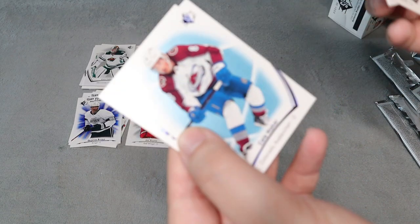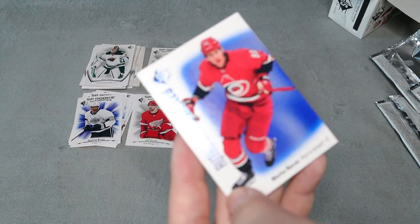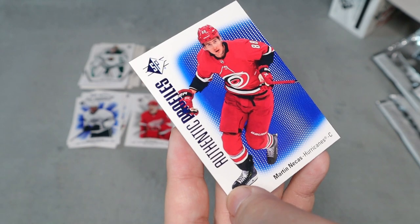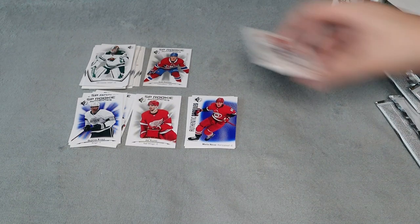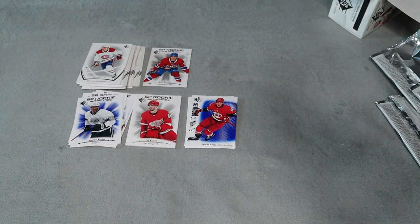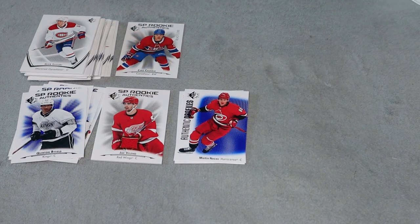Final pack here. We did get a Cole Makar blue base. And we did get an Authentic Profiles for Martin Neckas. So we got two profiles, one jersey card, one rookie numbered card, and then a few other rookies as well, including Quinton Byfield — who I'm extremely happy about getting. I think that is a really nice rookie to add to my collection. First overall look at this product: I'm going to hunt for a complete base set, try to get a couple more jersey cards, and complete the rookie sets. I love getting the numbered Caulfield card too — I think that's awesome.